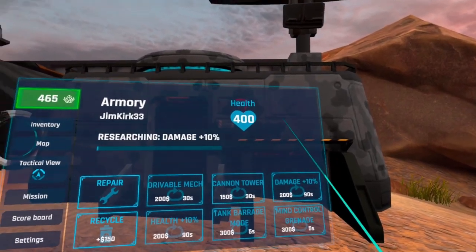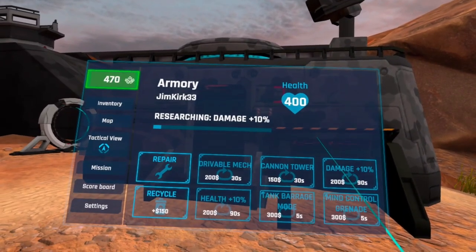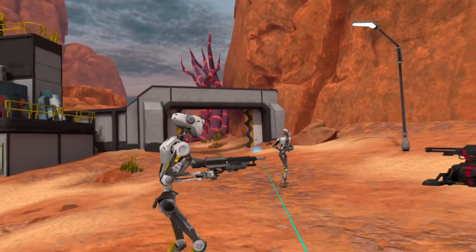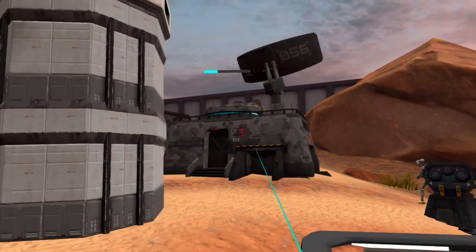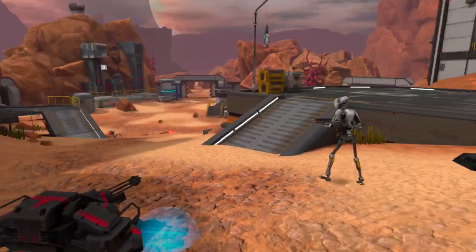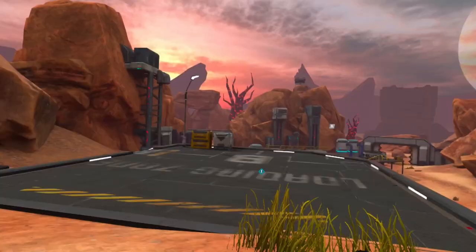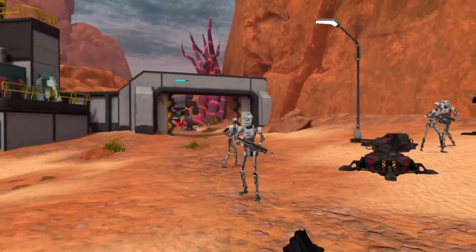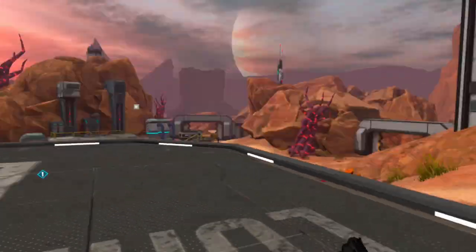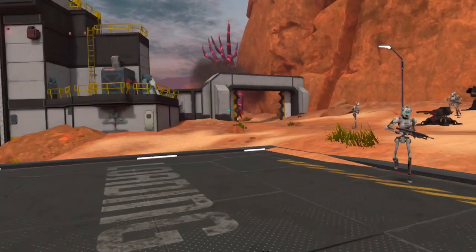Let's then research damage. This should give all our units 10% damage, and you can do this multiple times. So now all these units will deal 10% more damage when the research is complete. I do wonder if our turrets, cannons, and anti-air will also benefit. When you have a group of these combat robots they're already super powerful by default, but with the armory they become a lot more powerful.